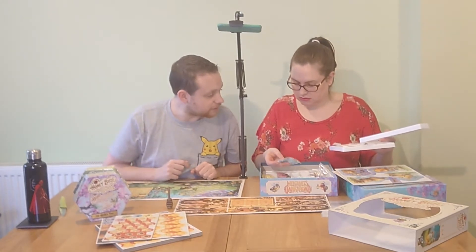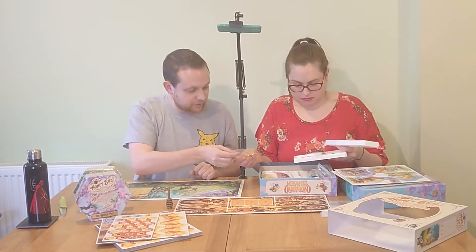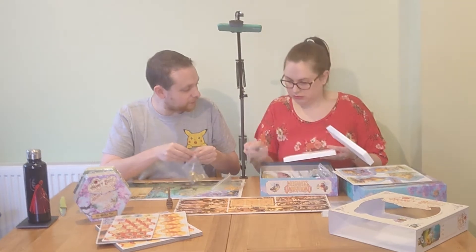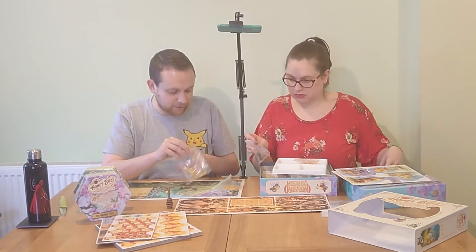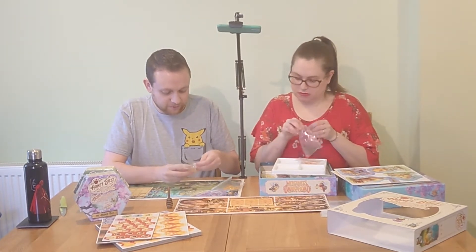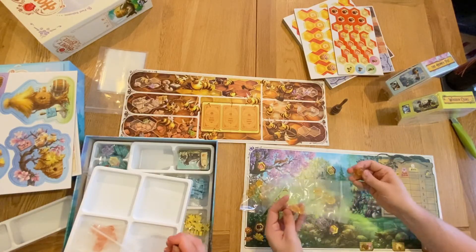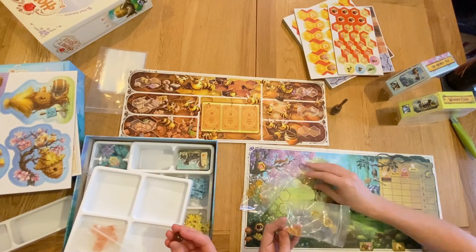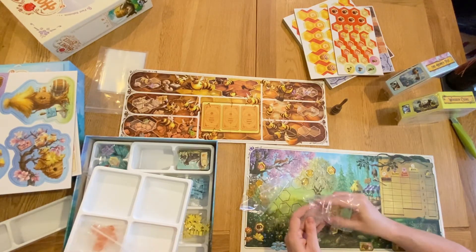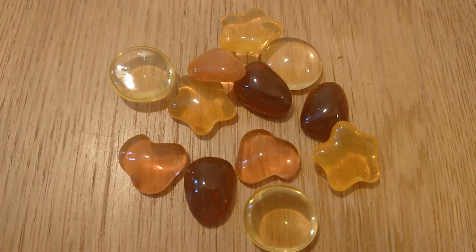Squishy jelly-like nectar tokens are discovered — they look just like sweets. Chris notes that the Everdell squishy berries are often held up as a benchmark for game components, but these might have surpassed them. They actually look and feel too delicious, which is a slight worry. The tokens are a little bit squishy and really gorgeous.